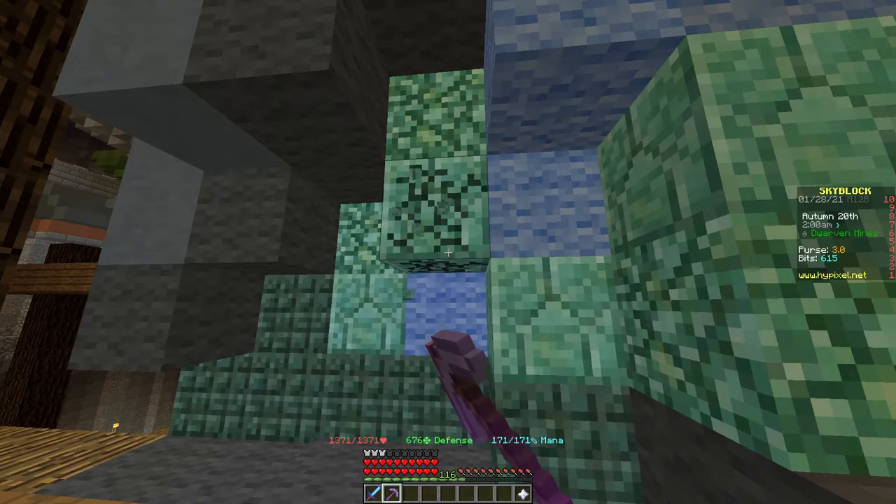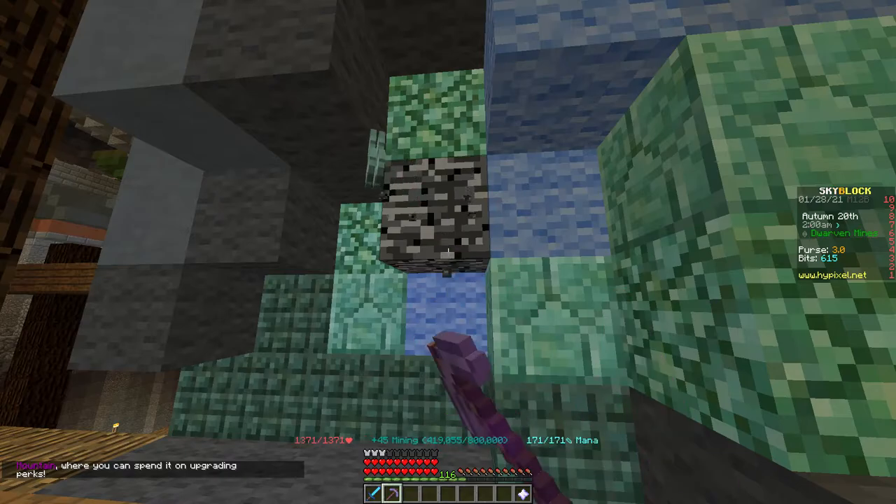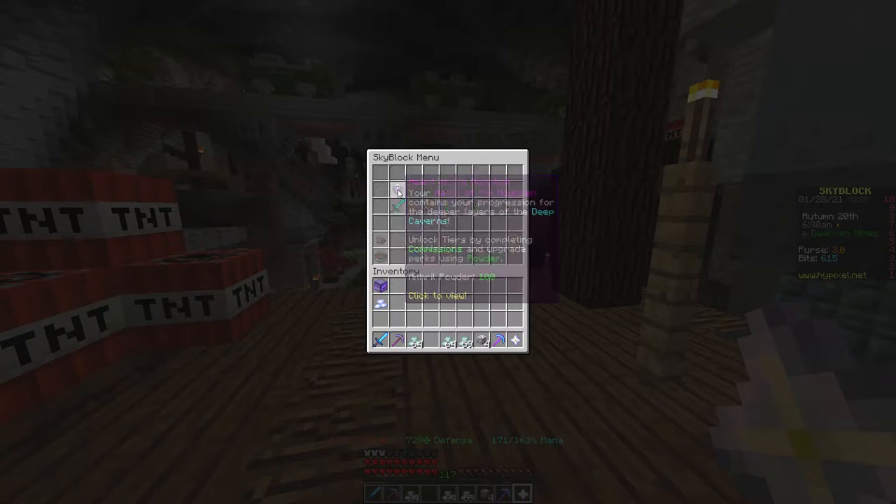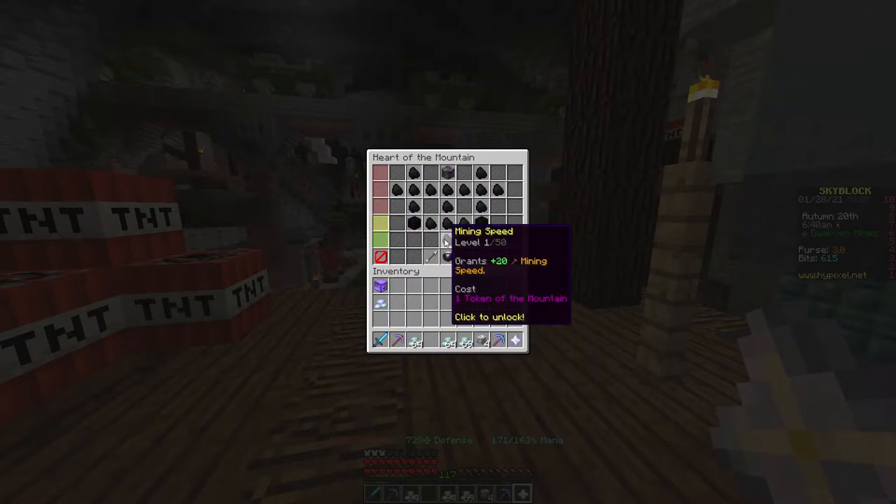Once you have done that, mine Mithril however much you want. While you do this, keep the amount of Mithril powder in mind, because those can help you upgrade your different skills like mining speed, fortune, etc., in the heart of the mountain.